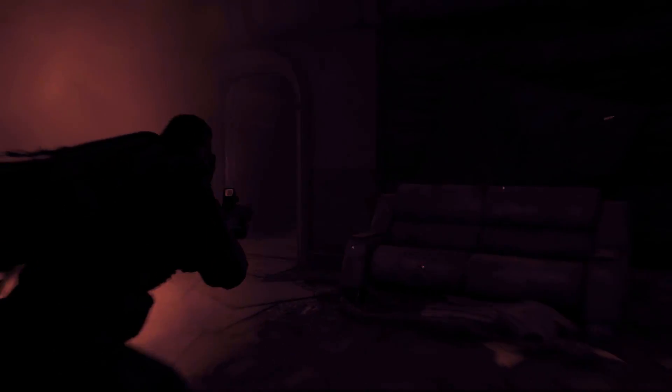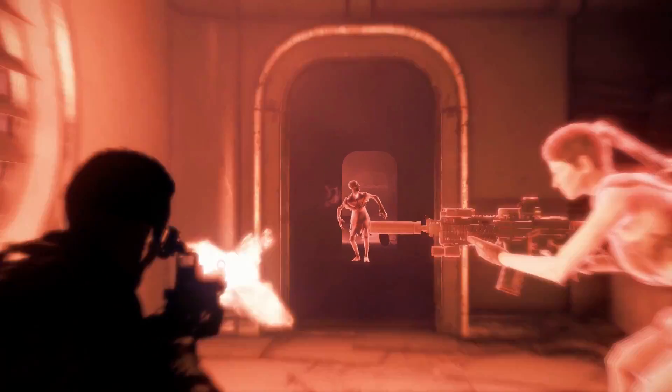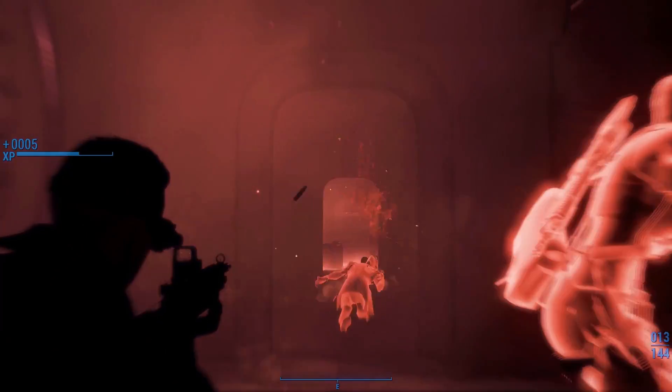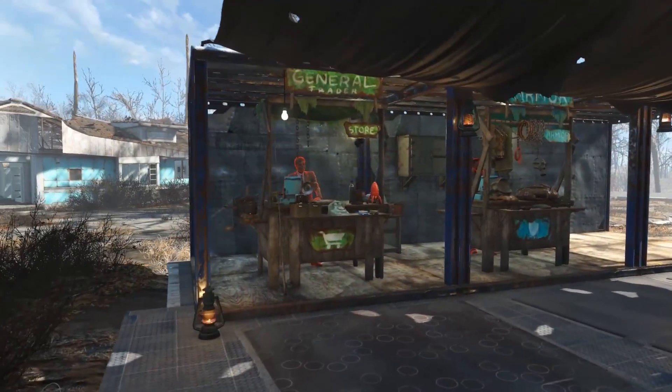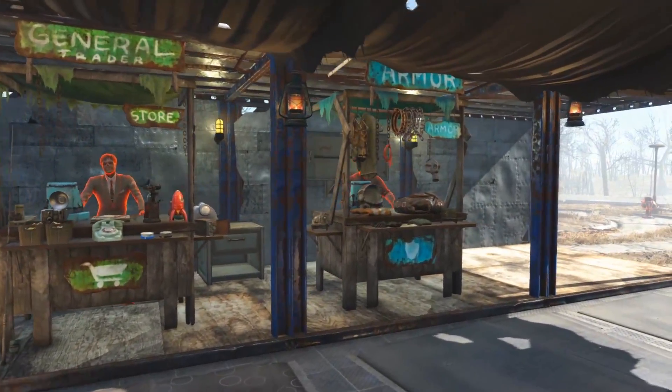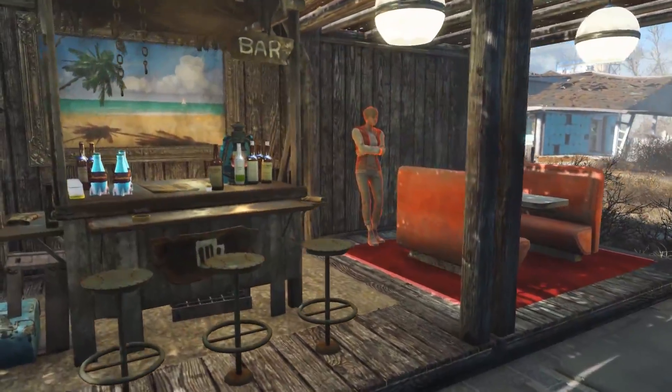The next option is Thermal Vision. This one brightens things up just a little bit and has a red filter, which reduces some contrast, making everything generally easier to see. Most importantly, it highlights living targets in bright red. The third option is the Targeting HUD. If you've ever used Power Armor, you're already familiar with this mode. It simply highlights living targets with a red, pulsing, VATS-like effect.